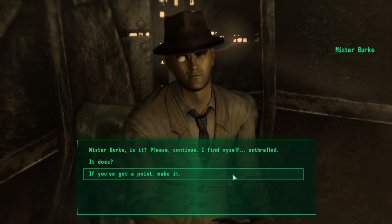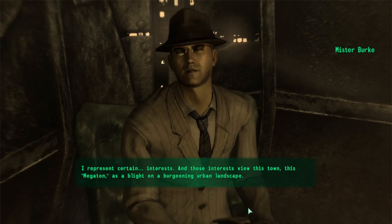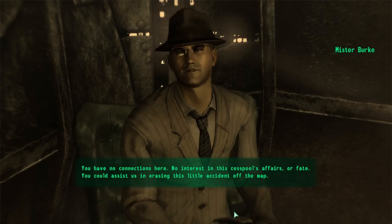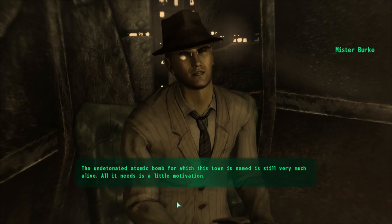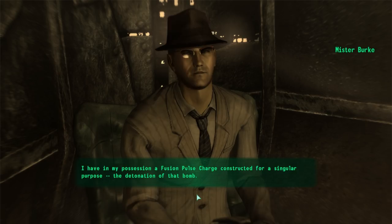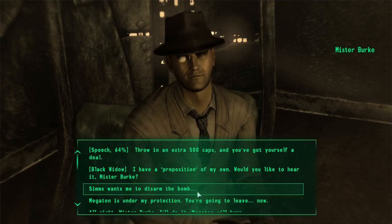We respond politely: 'Mr. Burke, is it? Please continue, I find myself enthralled.' Burke says: 'Finally, someone with a modicum of civility and common sense. I represent certain interests, and those interests view this town — this Megaton — as a blight on a burgeoning urban landscape. You could assist us in erasing this little accident off the map. The undetonated atomic bomb for which this town is named is still very much alive. All it needs is a little motivation. I have in my possession a fusion pulse charge constructed for a singular purpose: the detonation of that bomb. You'll rig it to the bomb, then you'll get paid — handsomely. What do you say?'